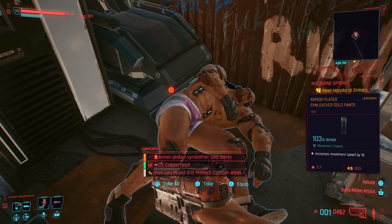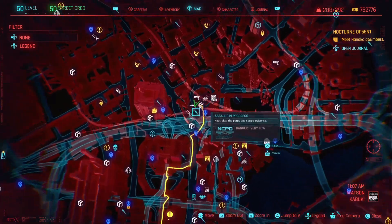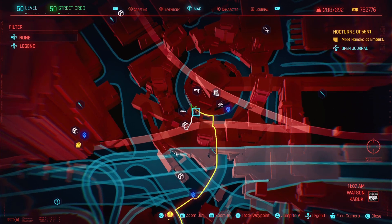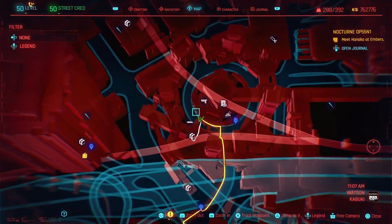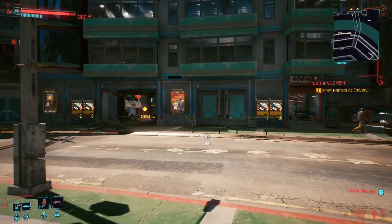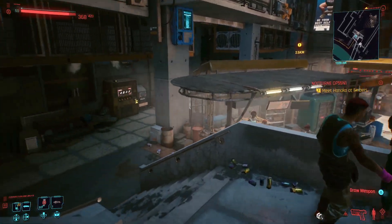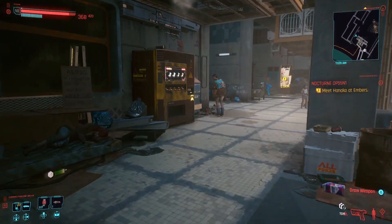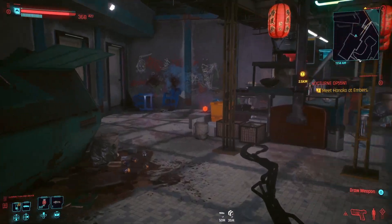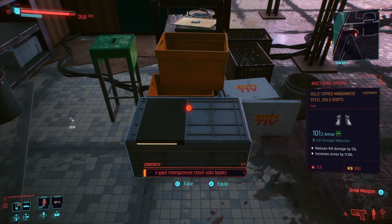Last but not least, let's get the boots. Open up your map and navigate to Kabuki Town in Watson, and go to the location where my character icon is. Once you've arrived at the location, it should look a little familiar since there were a few missions around those parts in the early game. Head into this area and go to the left where you'll see an elevator. Enter the elevator and head to the third floor. Once on the third floor, make a quick left and you will see a box right next to the food stand that holds the legendary boots.